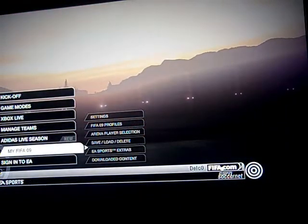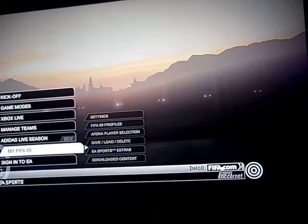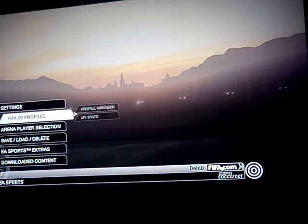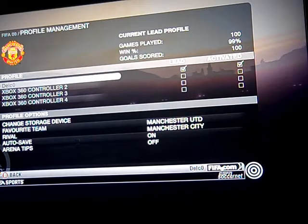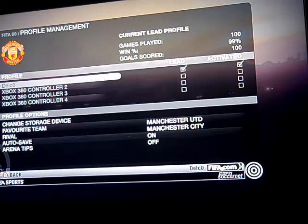So, if you don't remember what you chose, I chose Man U. Basically, just go to FIFA 09 on the bottom here, and go to FIFA 09 profiles, profile manager. You can see right there on the top left is Man U's crest or whatever. We have the favorite team listed on the bottom — Manchester United — and the rival is Manchester City.